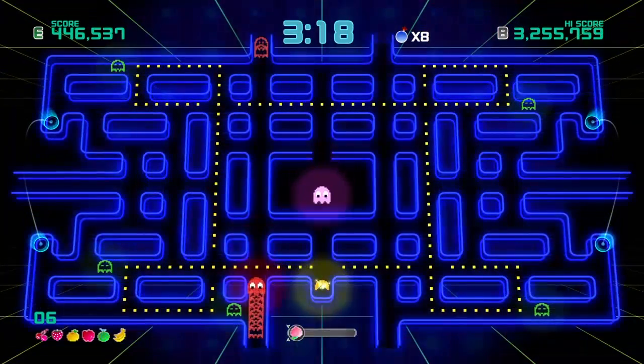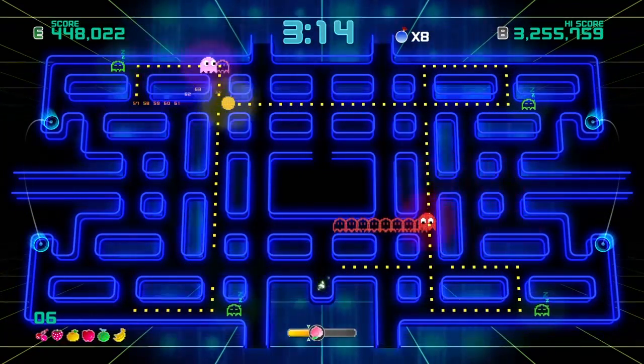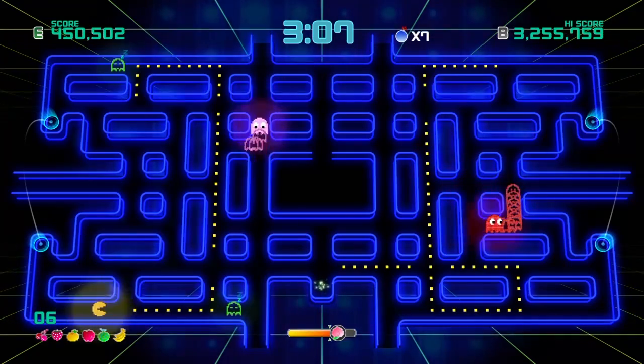One final mechanic to note is the addition of the jump pad. If you move Pac-Man over top of the pad, it'll send him jumping to another point in the maze. Now that we know the basic understanding of the controls, let's talk about the audio and the visuals.